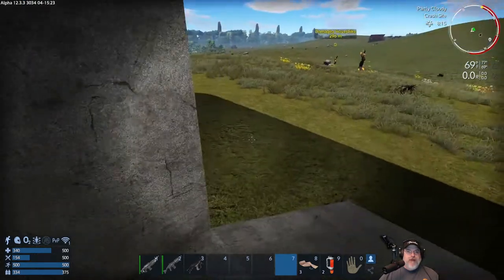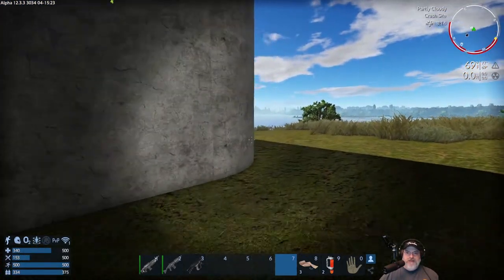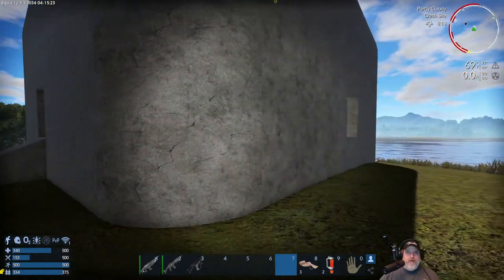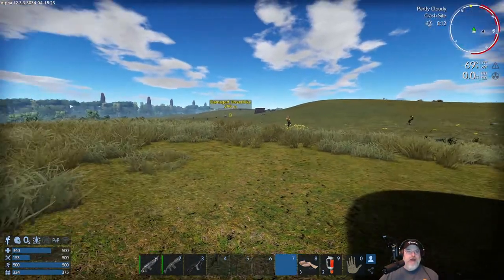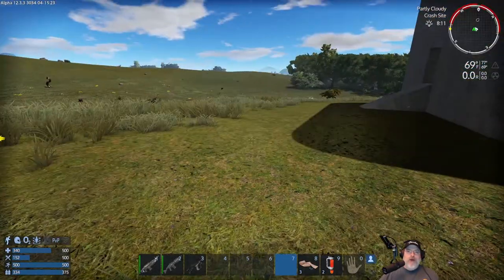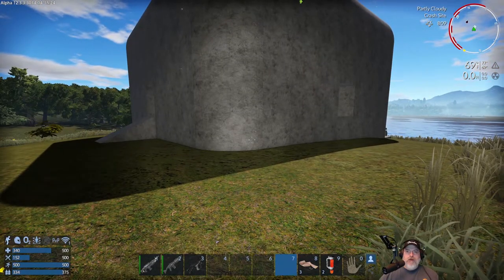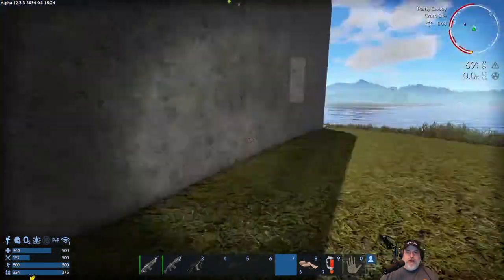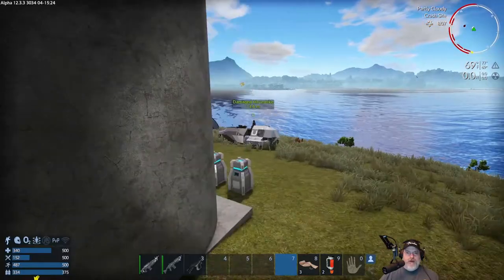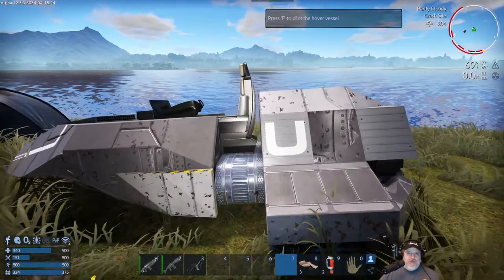What we'll do is go ahead and decorate our base. Then I'll blueprint it, and when the game is released on version 1.0, we'll start a new world and spawn the base back in. We can blueprint this too, just so it's exactly the same as it was before.